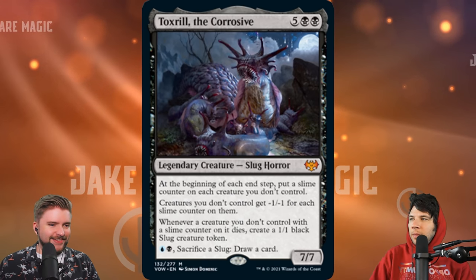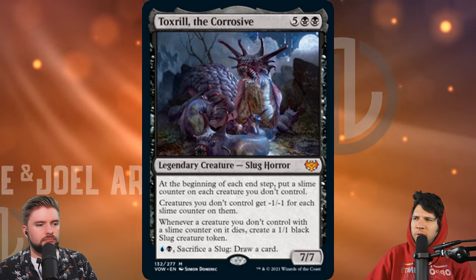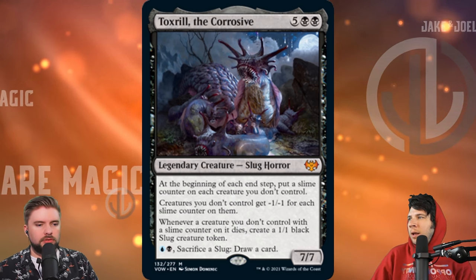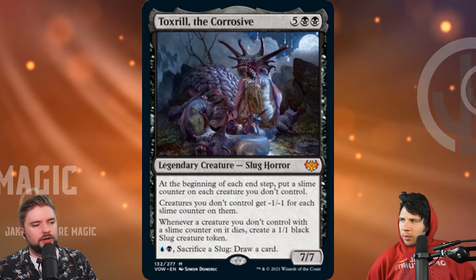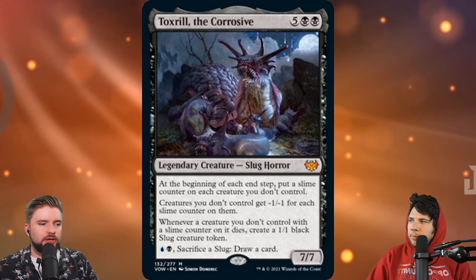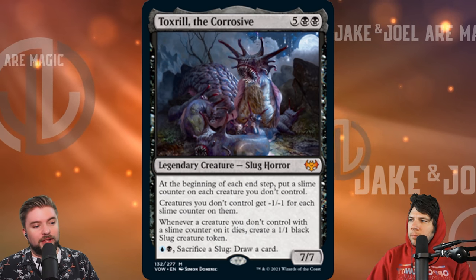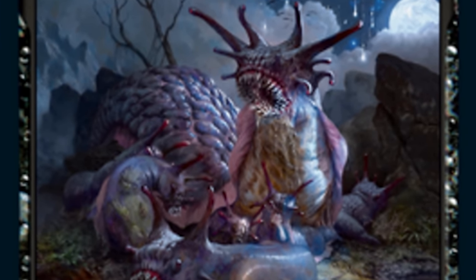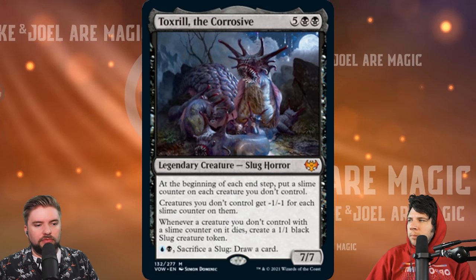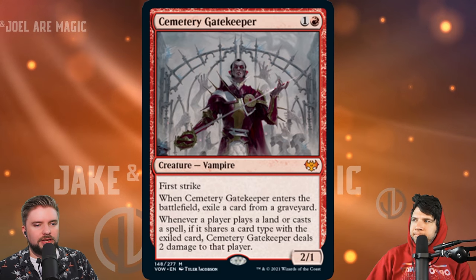Let's go to Toxrill the Corrosive. This is a big beater — definitely going to be more mid-power. We're not really talking about any CEDH cards, but this is just a great reanimation target. It comes with keyword soup all over it, everything that you want is here. At the beginning of your end step, you're putting slime counters on creatures you don't control. As long as Toxrill is on the battlefield, those creatures get minus one, minus one for each slime counter on them. When a creature you don't control dies with a slime counter on it, you create a 1/1, and you can pay blue and black to sacrifice a slug and draw a card. It's a big fun value beater, but it is seven mana to cast, so being a reanimate target is probably its prime use.